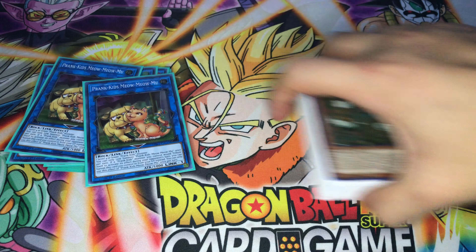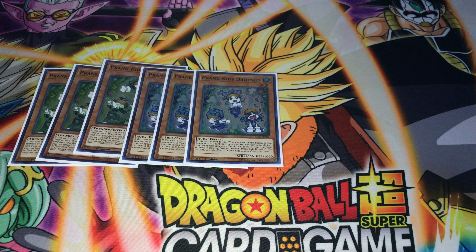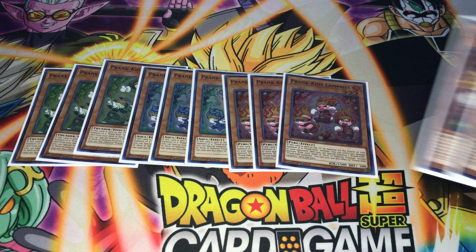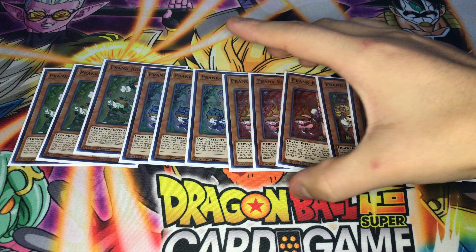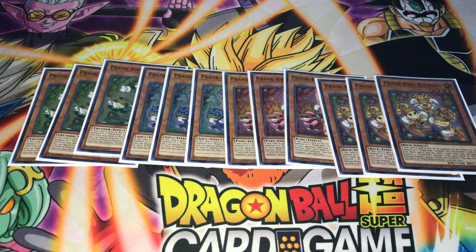I am playing a 40-card build. Some people are playing 45, but I'm cutting down to 40. I want to see my Prankage as much as possible, so I just max out on the three Fanzies, three Drop Seeds, three Lampsies, and the three Roxies. You really need all 12 of them. Don't cut the Roxies to two — it'll hurt your chances of seeing them.